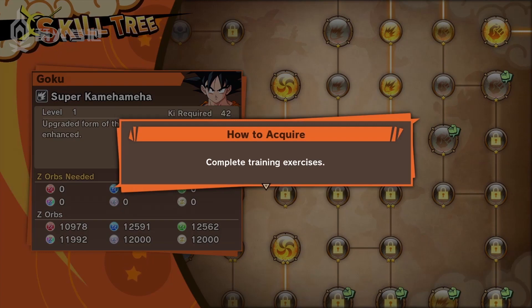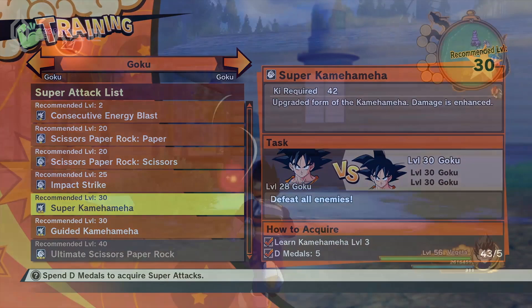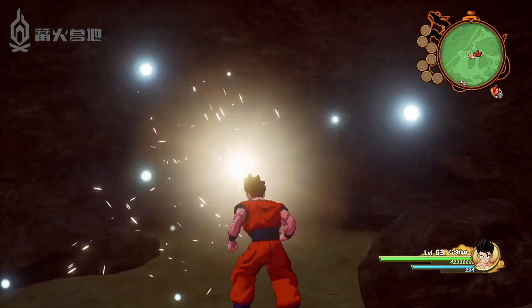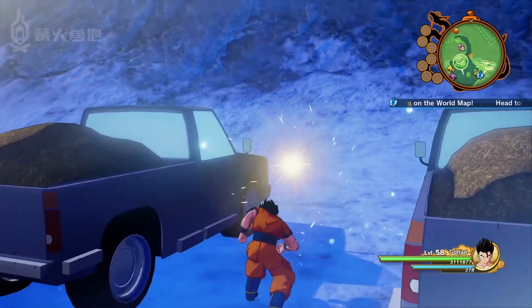In order to unlock skills with the green icon, you must visit Training Grounds located in different areas. In order to access the different training options, you must use D-Metals, which can be found all over the world. Searching for Ki will help you find medals a little easier, so be sure to keep an eye out.